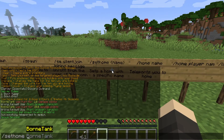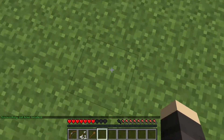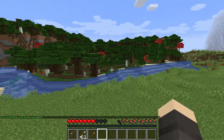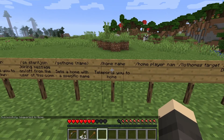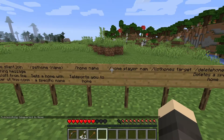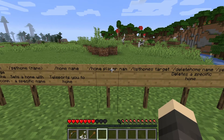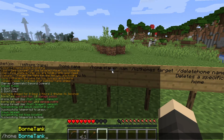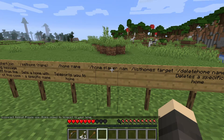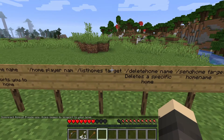With slash set home home1, you set your home there. If you want to get back to your home, just do slash go home space home1. You can also do slash home space name to teleport to that player's home. And slash list homes space target is going to list the targeted player's homes.